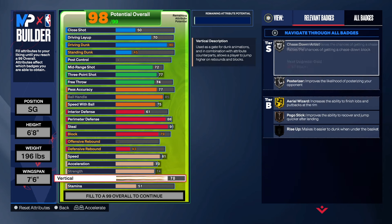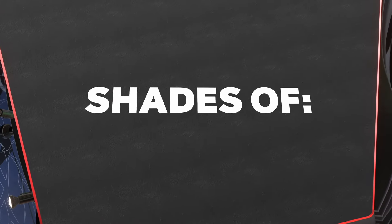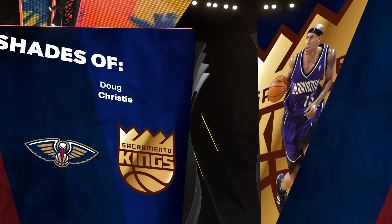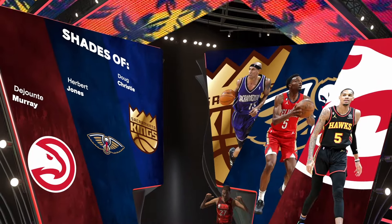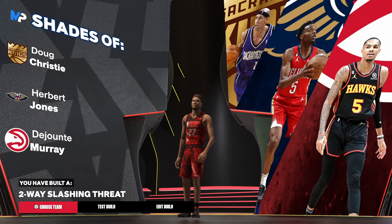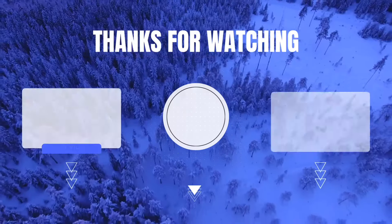The rest of the physicals go into stamina. Now for the badges — I do not clickbait. For the shooting guard we have some of the same names: Doug Christie, Herbert Jones, and Dejounte Murray. The build name is the infamous rare two-way slashing threat. That's the build — I'm out of here.